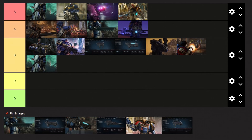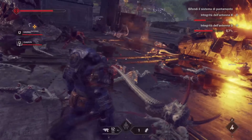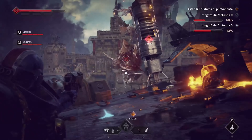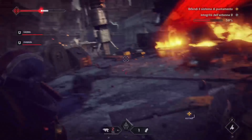Next up we have the Heavy Bolt Pistol, and I will place it right in the B tier. This weapon overall wins over the standard Bolt Pistols simply because it hits harder and has better range. It deals more damage and is faster than the standard pistols, with the added advantage of allowing you to charge shots for a decent amount of damage. Overall, in my opinion, this weapon is great for new players.